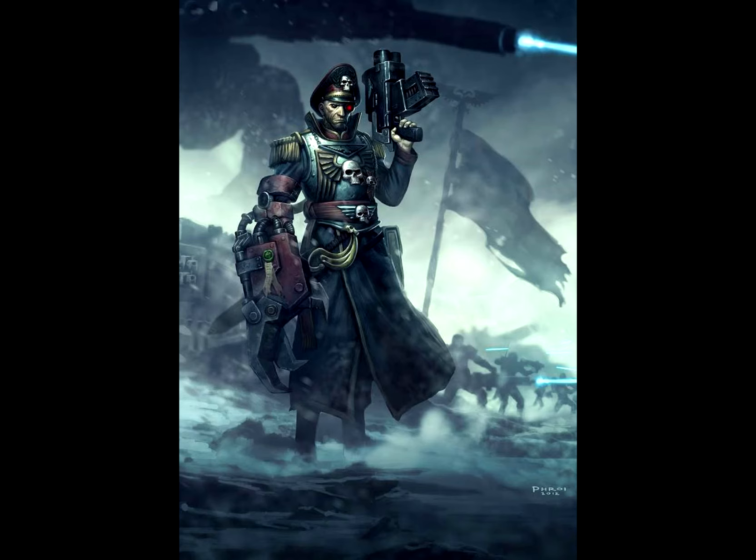Aura of Discipline got a little bit worse, because now units around him can use his leadership for morale checks — which was the same. However, in the old codex it said it could be done for orders as well. So my strategy of sticking Yarrick in the middle of a gun line with heavy weapons teams using his leadership 10 for orders — that's now not viable. However, they gave him Senior Officer and Voice of Command, so Yarrick can now issue orders, which is amazing. With a company commander and Yarrick, I'll have two senior officers issuing four orders a turn.